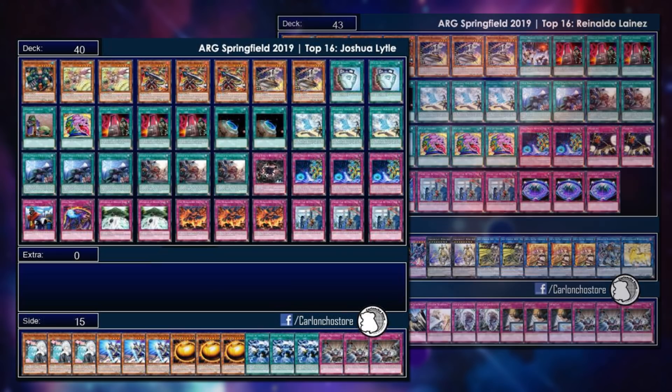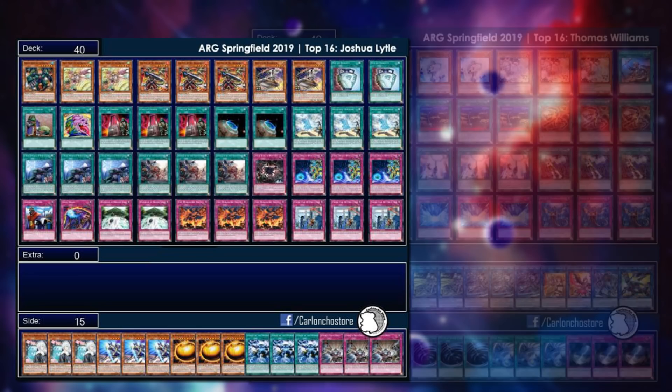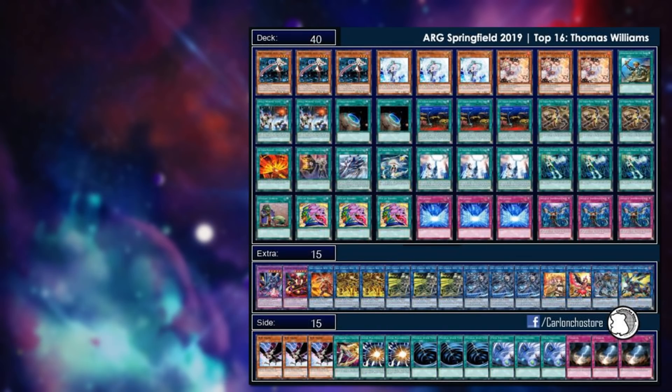The third True Draco list is a 40-card build running Monarch's Erupt as well — a fairly staple True Draco build. There's also another Sky Striker list running two copies of Mystic Mine in the main deck and the full Metaverse engine. Quite interesting that Sky Strikers are main decking multiple copies of Mystic Mine. In this tournament, no Mystic Mine Burn, but Mystic Mine is finding its place in other top tier decks.